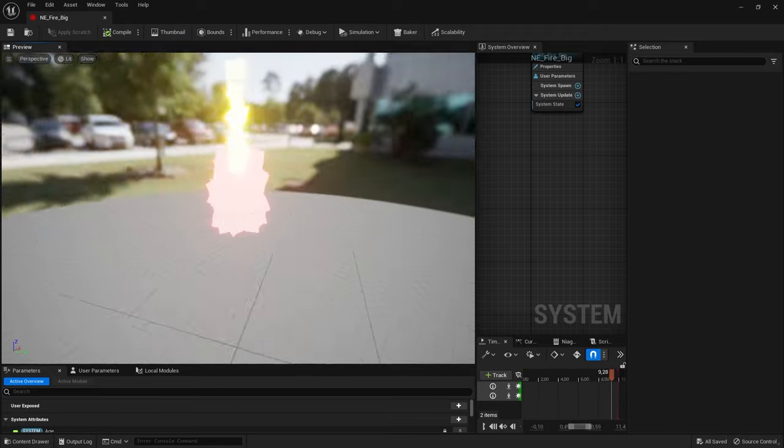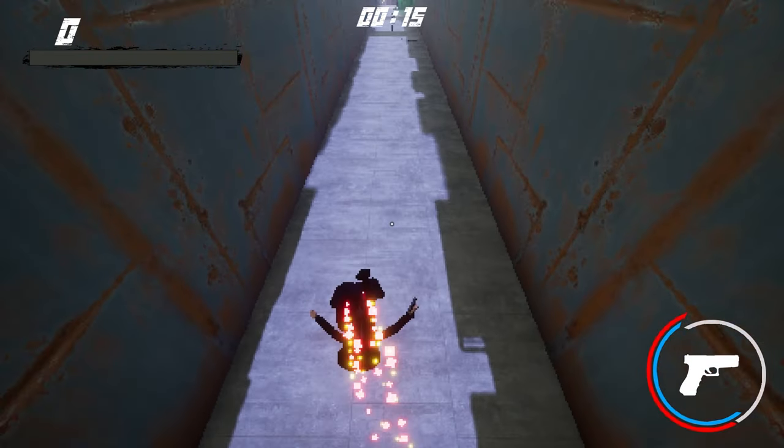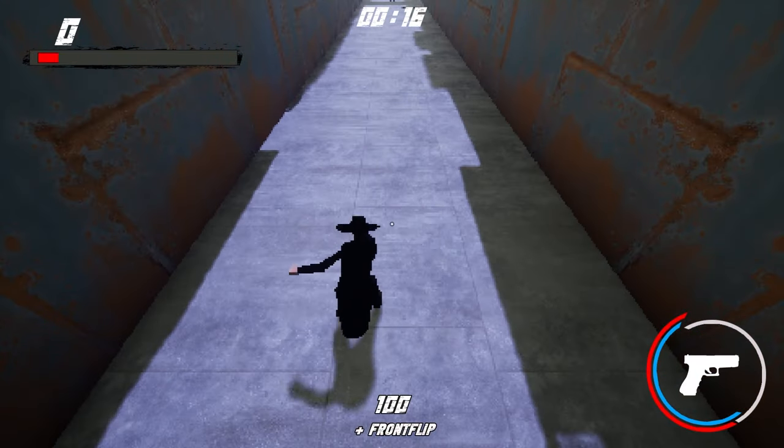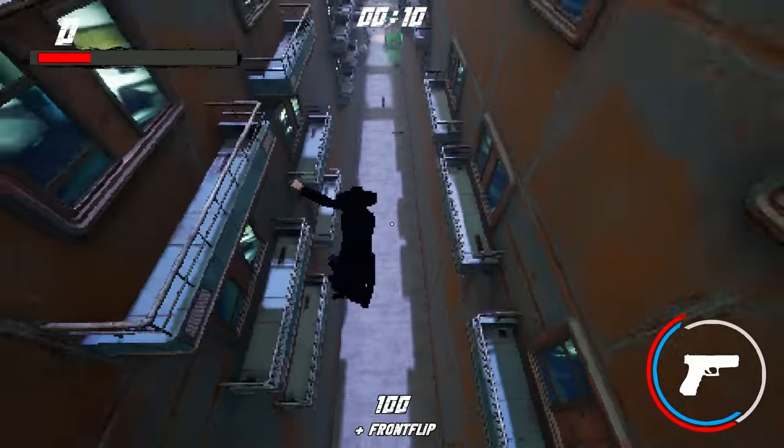First we needed some basic fire particles to spawn under the boots. So now when we pick up the boots, we double jump, and that spawns the fire particles right here. Now to the hard part — adjusting height, speed, and power of these boots, while still maintaining some sort of integrity in the game.